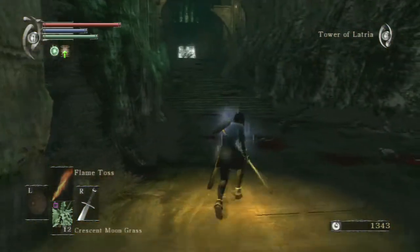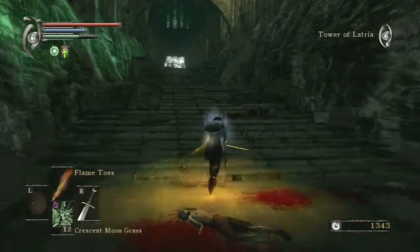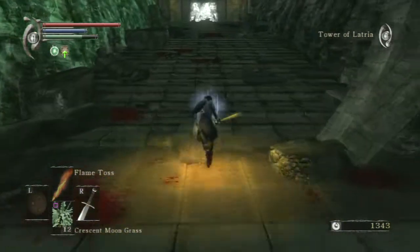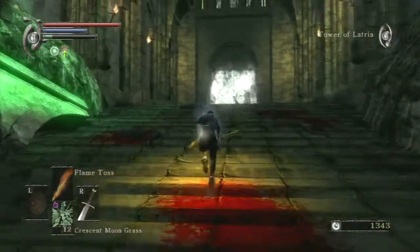Once you memorize the map, you'll find yourself running through the level a lot. Here's an NPC Black Phantom with a crossbow and the Baby's Nail.